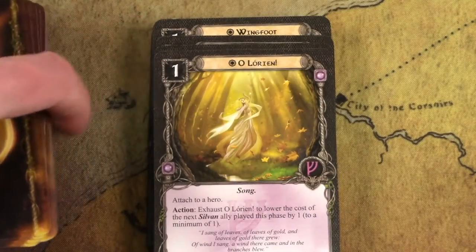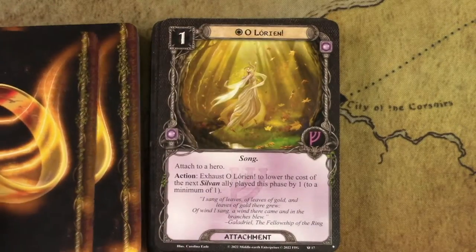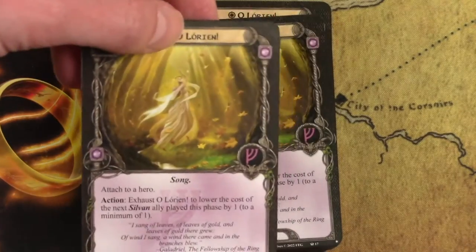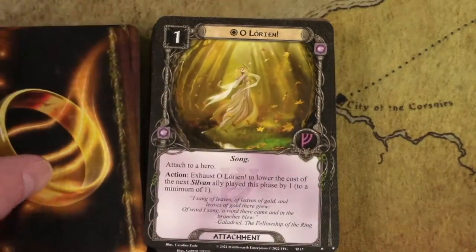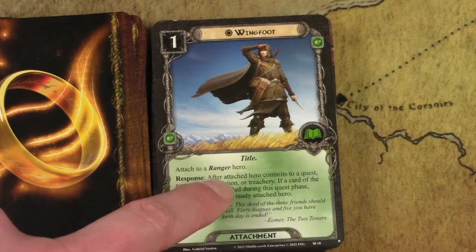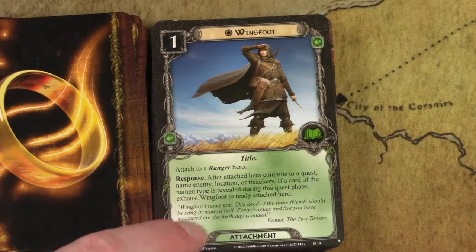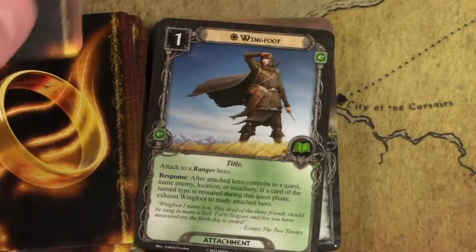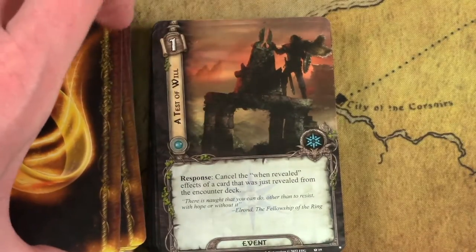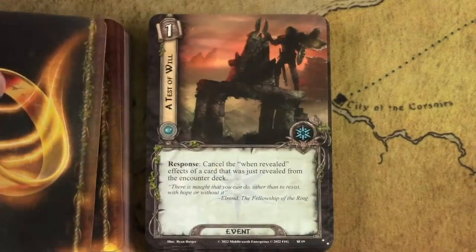This is the most important Sylvan support card. You won't play it outside of a Sylvan deck, but it reduces the cost of the first Sylvan ally you play by one each round — making Sylvan allies cheaper. Really, really important to have. Wingfoot is a great readying effect, but only for Ranger heroes. So it's great for Barivor from the core set and Haldir in this deck. Test of Will is from the core set — it's a staple and nice to have extra copies. Daron's Runes is one of the best cards in the game — include it in any deck with a lore hero, period.